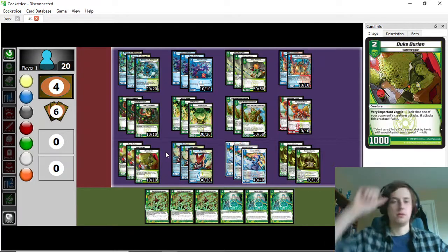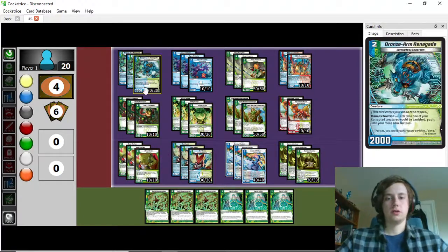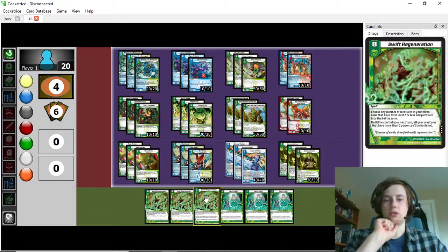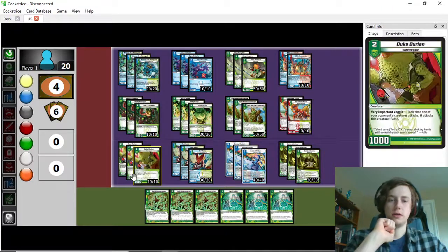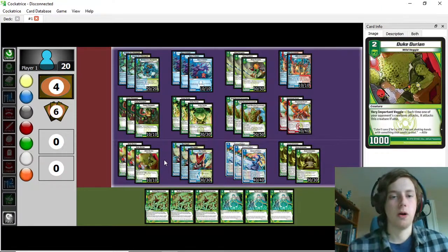Duke Durian is less of a card you want to cast in the early game, with the exception of aggressive matchups — like Magros decks and Blaze Belcher decks in particular. Those kinds of decks, this card can almost function as an early blocker, buying you a little bit more time to untap and go over the top of them.